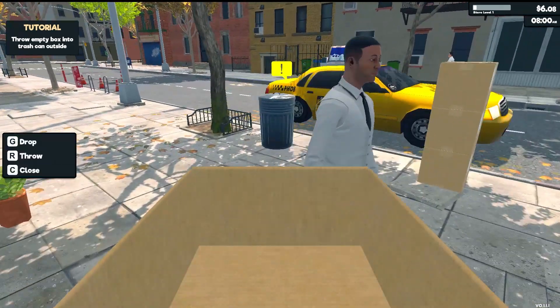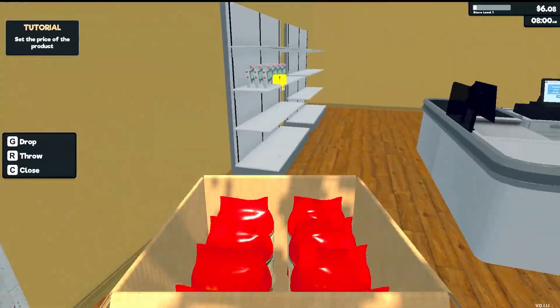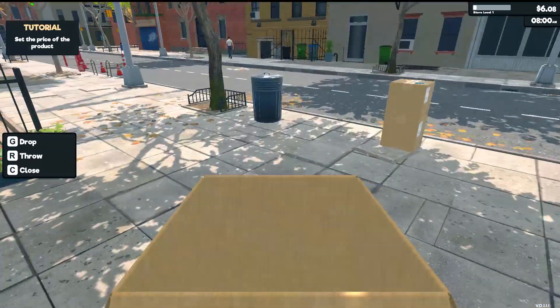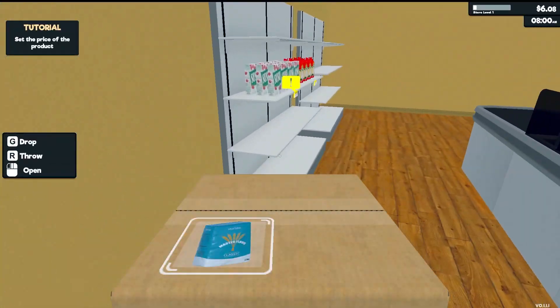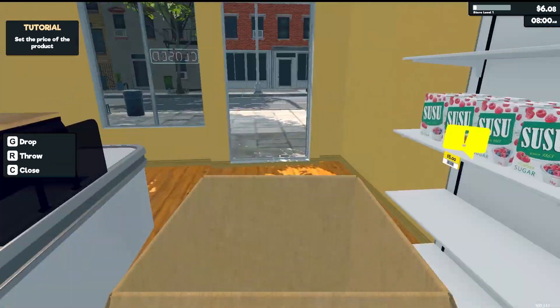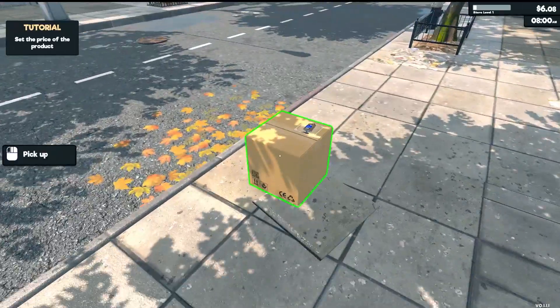You have to take the empty boxes and throw them out, then grab the next box and put that on the shelf. The market prices do go up and down — if your price is too expensive, people won't buy it; if it's too cheap, people will buy a lot of it and you won't make as much money, plus it'll be hard to keep it in stock. Right now we don't have any customers because the store is closed.